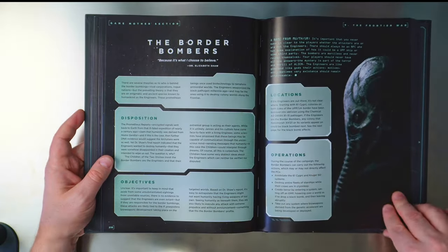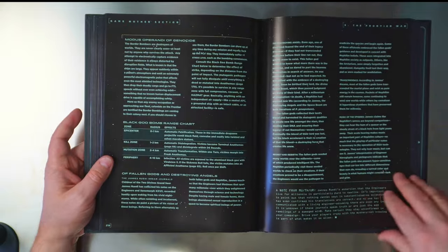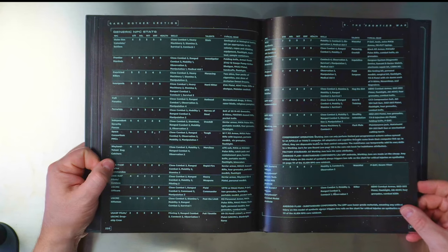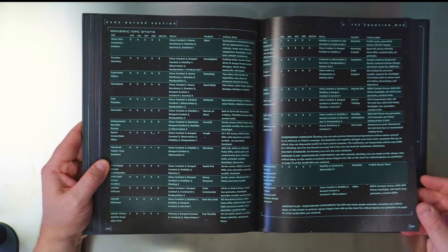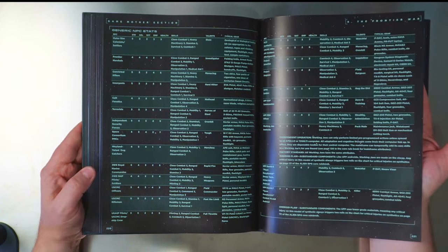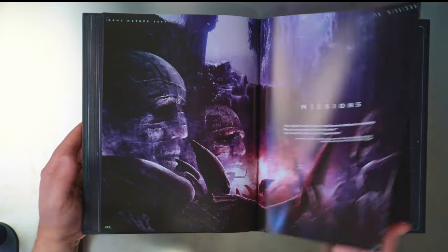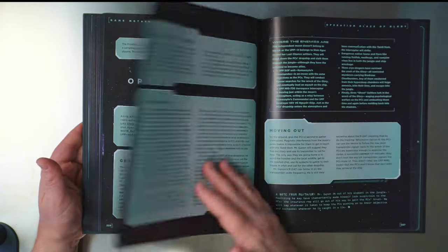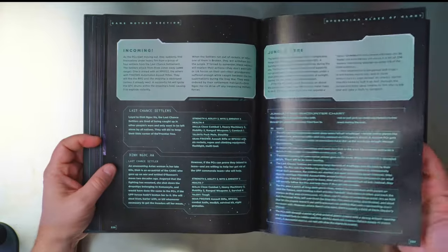There are a few character cards — an engineer — and just so much generic NPC stats: outer rim colonists, marshals, killers, insurgents, cult fanatics, terrorists, security forces. Won't go through all of them. And some ready-to-go missions — you could just move your team through if you didn't want to make up your own stories.